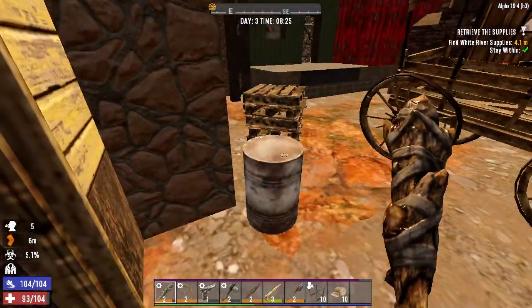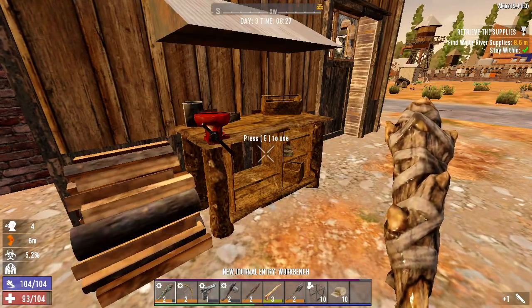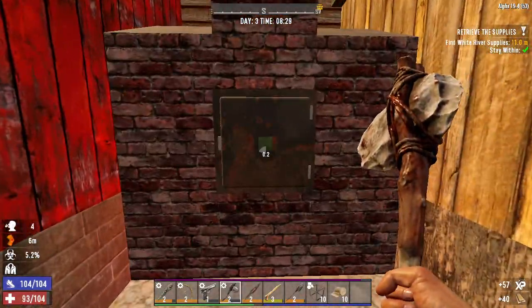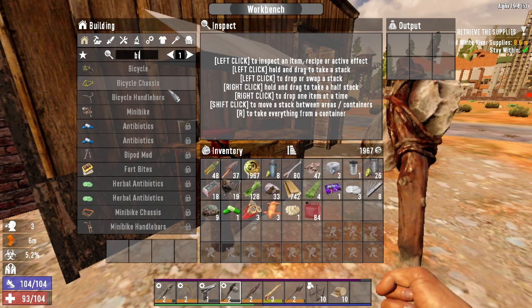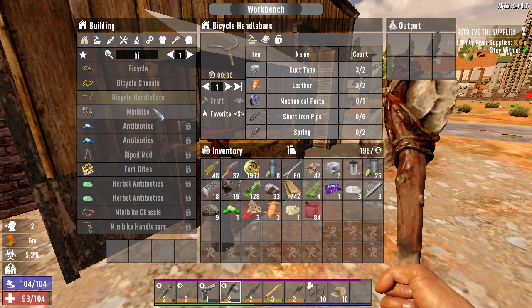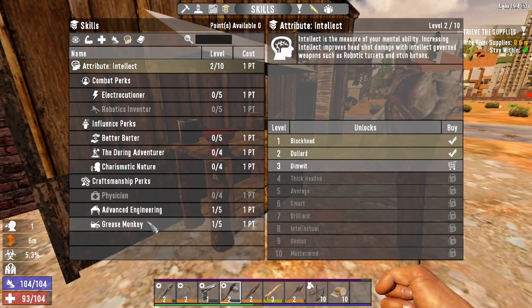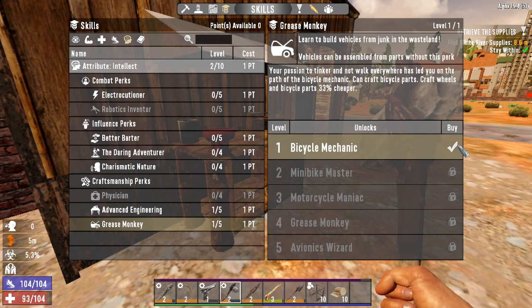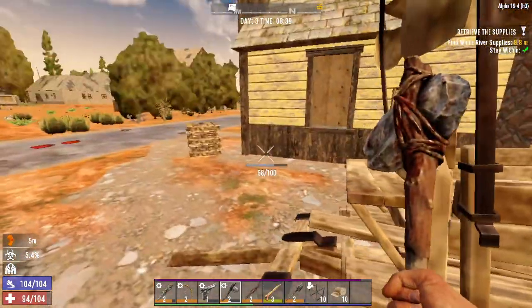If I keep myself inside I should be good. Oh — it's a working workbench! It's not that far from home, that's a really good find. Now I just need some mechanical parts. I can do the bicycle and stuff — bicycle chassis needs mechanical parts. I can craft the minibike if I find the parts, but I can't make the minibike parts themselves.